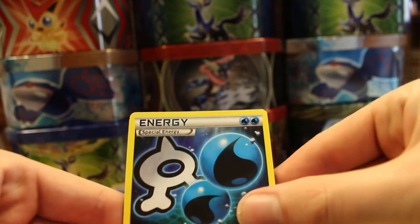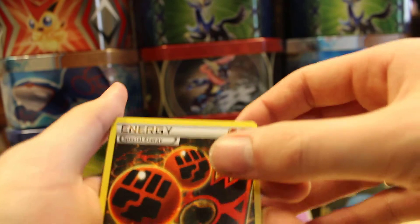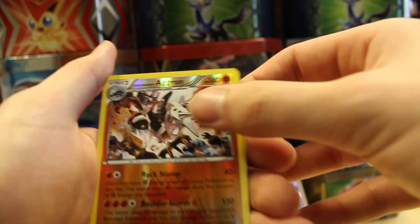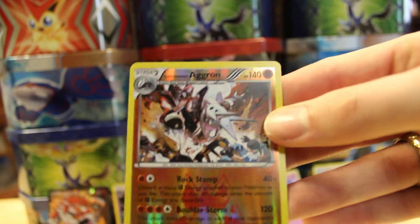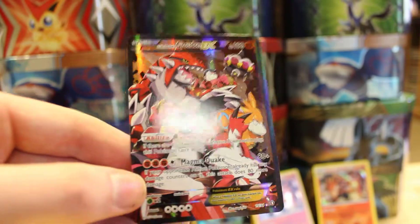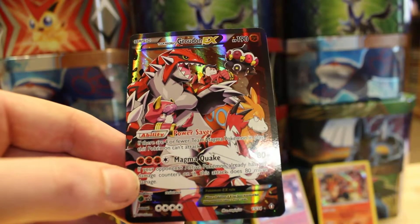Last pack: Double Aqua Energy, Double Magma Energy, Team Aqua's Mightyena, Team Magma's Baltoy, Team Aqua's Viper — and ooh, Team Magma's Aggron reverse holo! And another Camerupt. I really like the Aggron card — Aggron is my second favorite Pokemon right after Alakazam. Look how shiny it is, it's really nice.